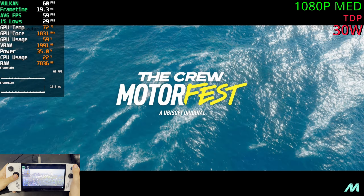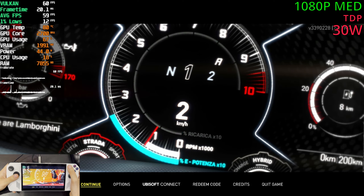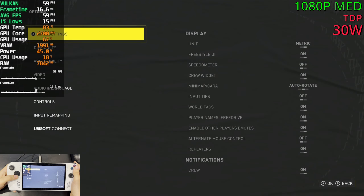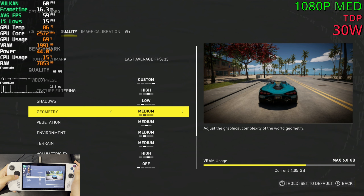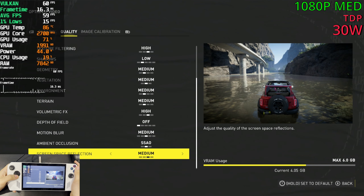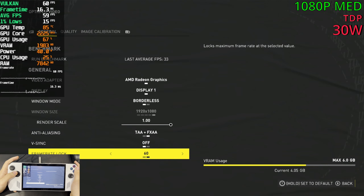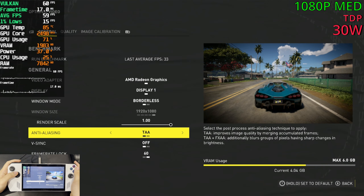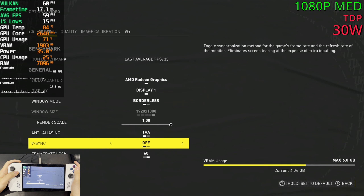For today, we're playing The Crew Motorfest, and this time with the ROG Ally. We're playing at 1080p at medium settings, pretty much. One thing about this game: we have a 60fps cap, and there's no upscaling as far as I know. So we're playing native with a 60fps limit.